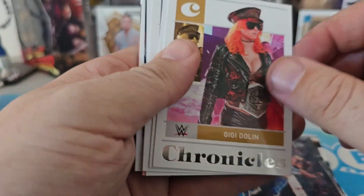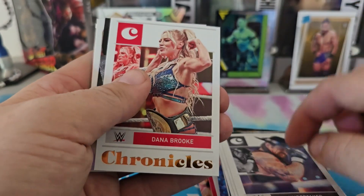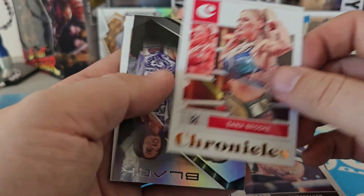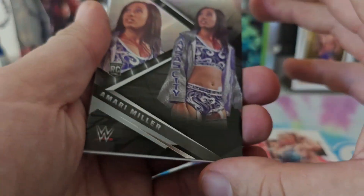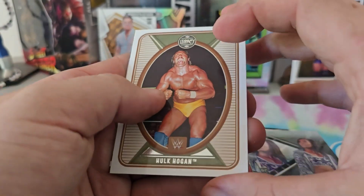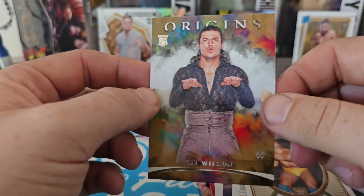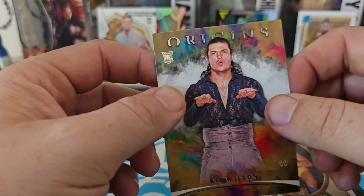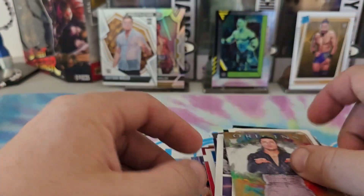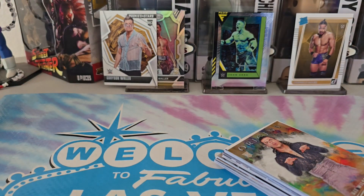Last pack: we got a Bronze — let's see — GG Dolan, Big Boss Man, Undertaker, might be the first time we pulled that. We got a Dana Brooke Chronicles, a Black Amari Miller rookie — surprised, nice — a Hulk Hogan Legacy, and we end with Kit Williams Pretty Deadly rookie origins card. An auto would have been better but that's it, guys. I'll see you next time here in fabulous Las Vegas!